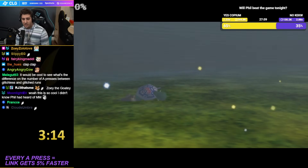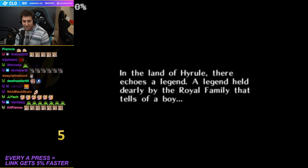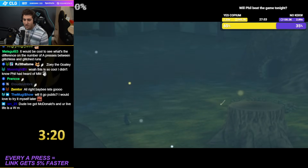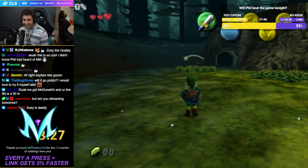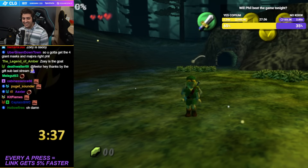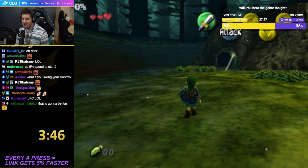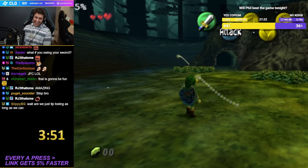Hopefully with all this in mind we're able to beat the game. So this is the every A press makes Link 5% faster challenge. We get control of Link and immediately the speed is zero, which means I can't move until I press A at least once. If I never press A, we are stuck here infinitely. So let's press A one time. All right, we're moving.